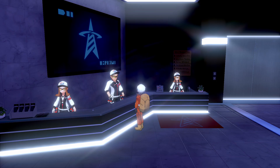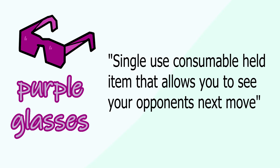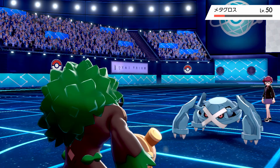There are plenty of new items that can be created as well. A glasses item that, on activation, gives you the ability to see your opponent's next move. Or a smoothie that takes half of your defense, special defense, and HP stats and puts it into your attack, special attack, and speed — or vice versa — so you can build extremely slow but tanky or super glass cannon-y Pokemon. Those ideas may be flawed, but I'm just giving some examples to show the potential of what can be.